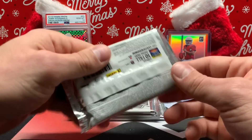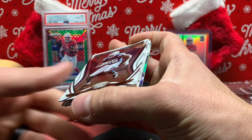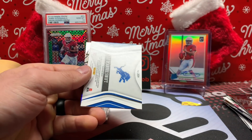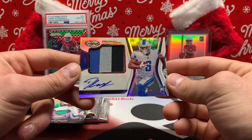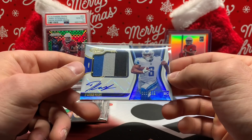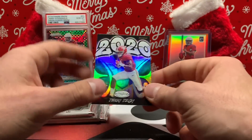Let's do Certified — see if we can snag a hit. Marlon Mack, JuJu Smith-Schuster, Debo, DeAndre Swift. Nice patch auto — 249, three color. Freshman Fabric — that's a good looking card. Between that and the Prism RPA to 10, I've been hitting some nice DeAndre Swift cards this year. Jerry Jeudy insert.